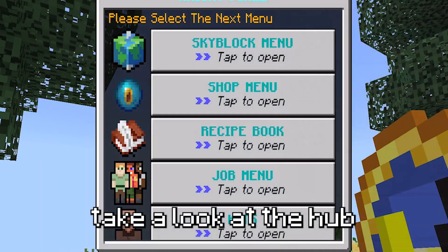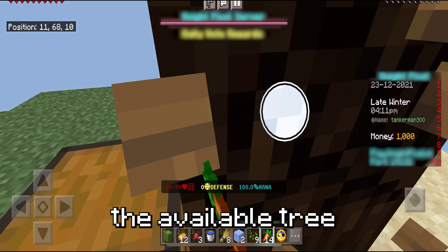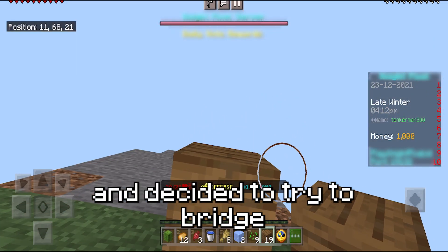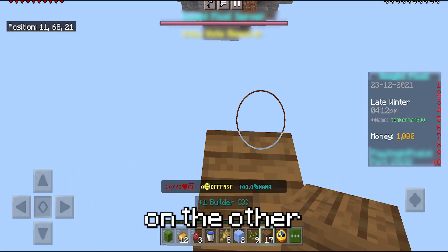Let's take a look at the hub. To go to the hub, I started by breaking down the available tree and decided to try to bridge over to the weird portal they had constructed on the other island opposite from me.